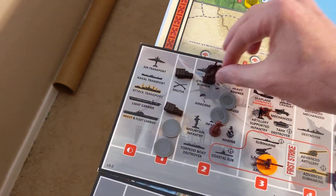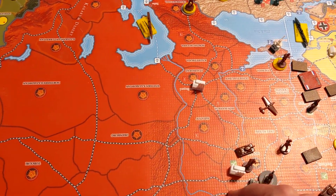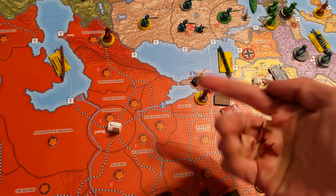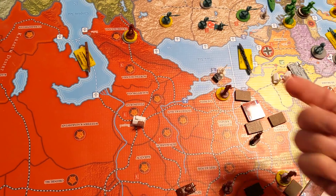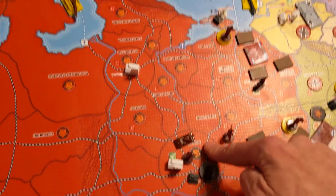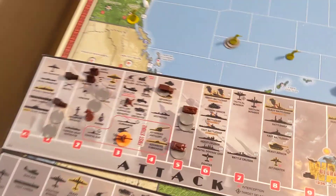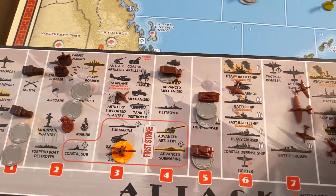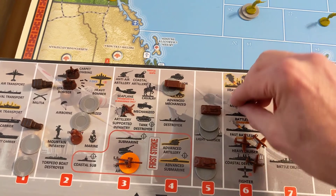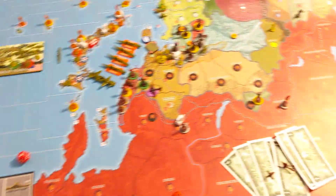We're bringing in 2 more cavalry. Tactical and 4 fighters coming from eastern Ukraine. 1 fighter from Moscow going 1, 2, 3, 4 — I have 2 movements left. I'm hoping they survive. I don't want to lose them — if they go down, taking some of those fighters with them. That's what it has to be.